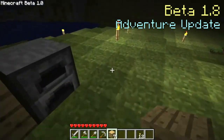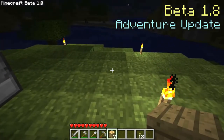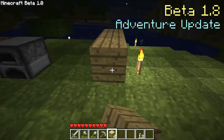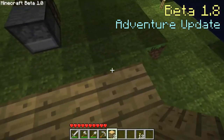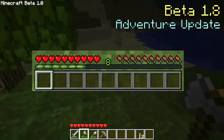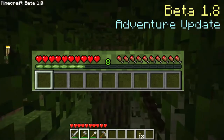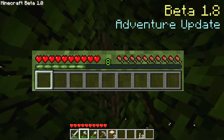New biomes include oceans, plains, deserts, extreme hills, forests, taigas, swamps, and rivers. Flying was added to creative mode, bows now had to be charged before shooting them, and the hunger system was added. Mobs drop experience orbs that add to the new experience bar. There are status effects: regeneration, hunger, and poison. Unobtainable effects included speed, slowness, haste, mining fatigue, instant health, instant damage, water breathing, and nausea.